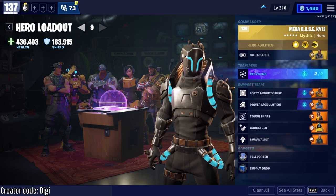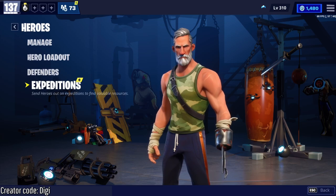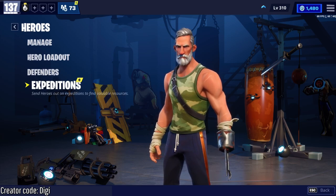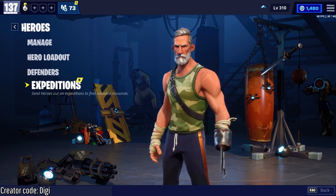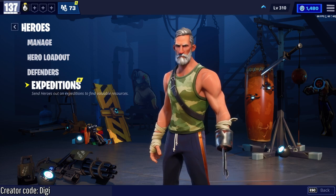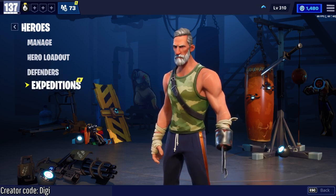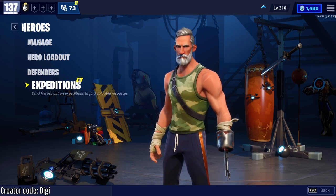The first and easiest thing that I like to do is expeditions. There are two types of expeditions that I like to do: one is for crafting materials, which is that red toolbox, and the other is traps. I sent out a few expeditions yesterday and they all came back, so I'll show what you get.